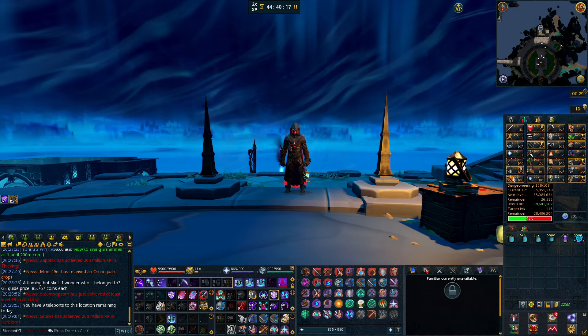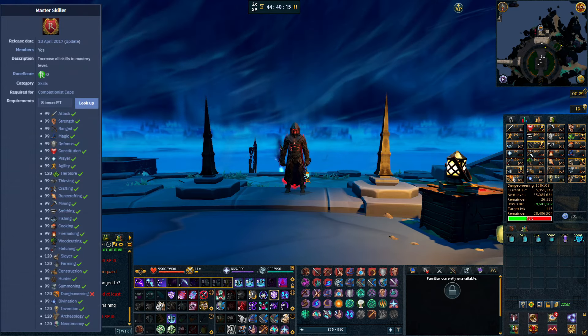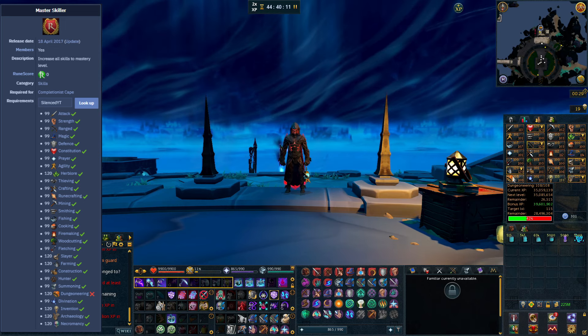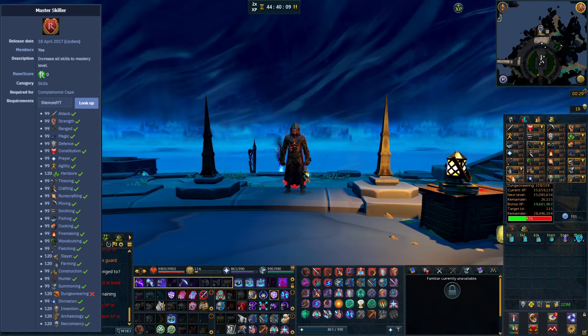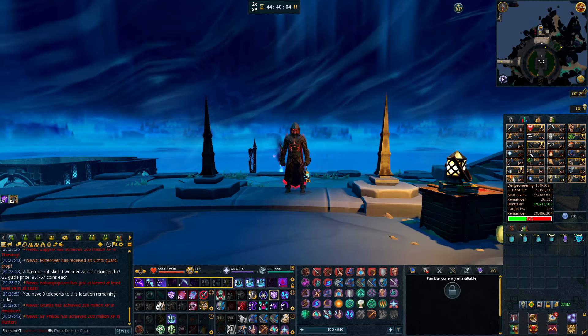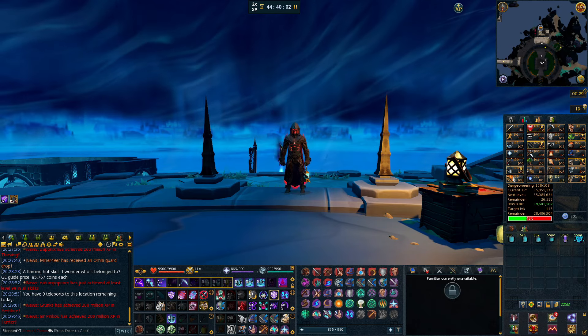For the Completionist Cape, you need all skills to be maxed, including the 120 skills which need to be level 120. So I have Necromancy and Dungeoneering left — those are the two skills I need to get to 120 next. And double XP is the perfect time to do that.